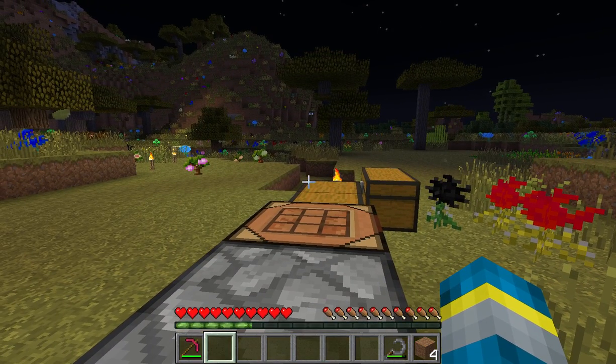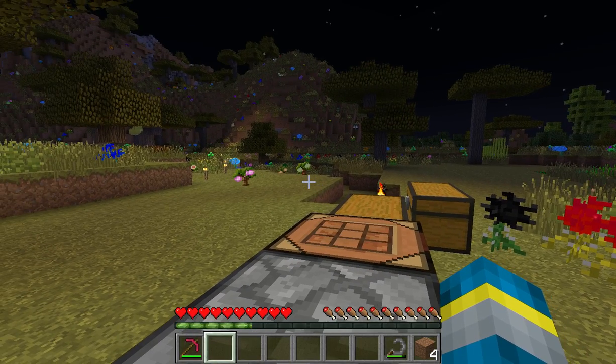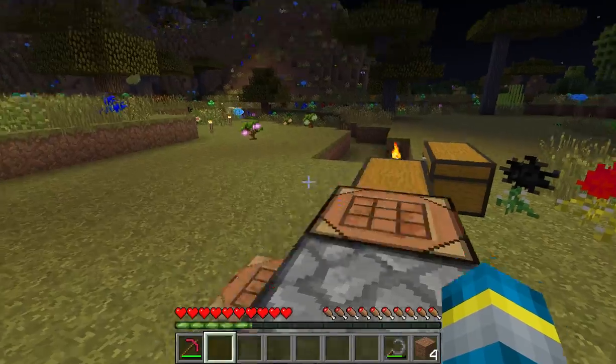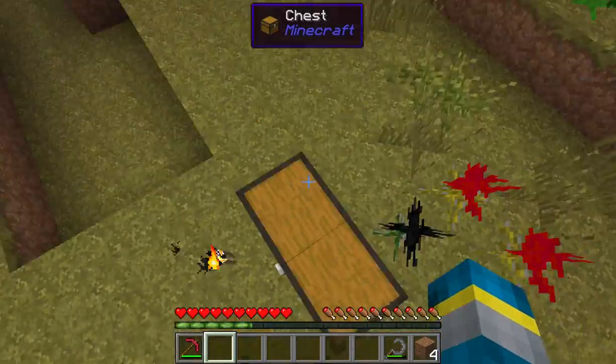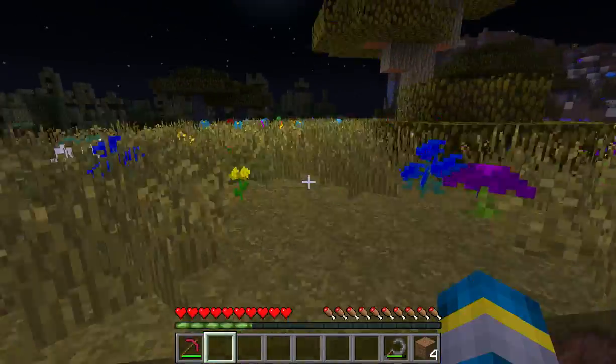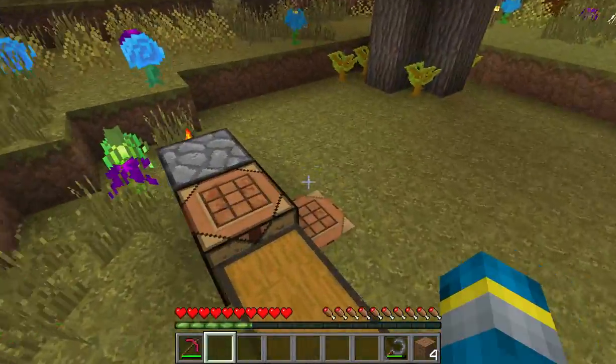And there's Ender Tanks, which are basically Ender Chests for fluids. Then we have Ender Tech, which is a Thermal Expansion add-on that I don't know too much about. It adds its own kind of Ender Tank thing — not like the Ender Storage one at all, just a storage tank. It looks very promising.